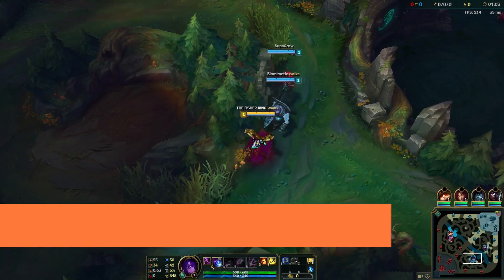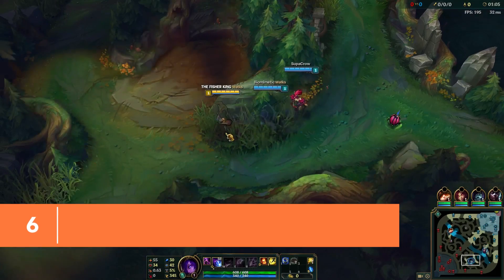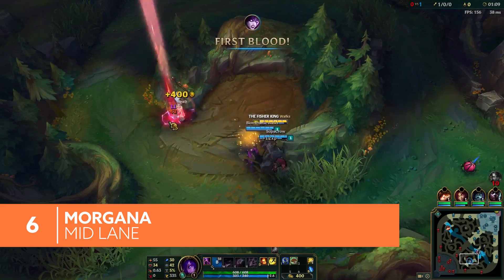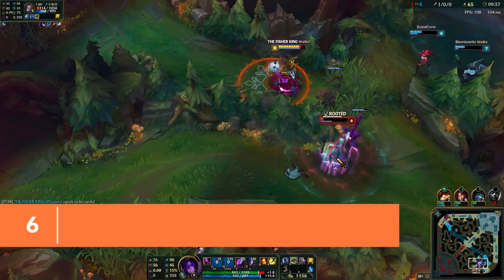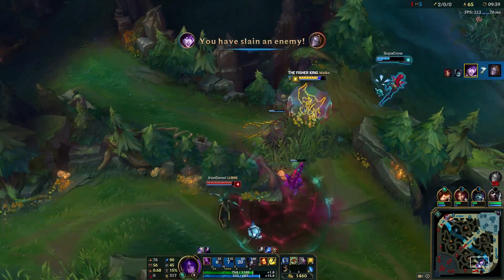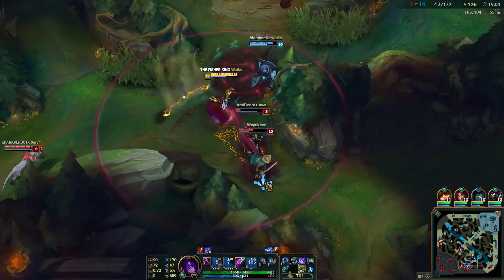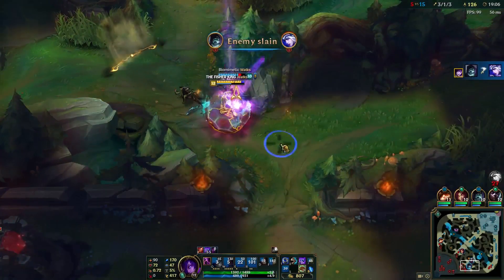Morgana is another dangerous mage. Like Annie, she has high crowd control and is able to lock down enemies with her Q, Dark Binding. From there, she can combo with her W, Tormented Soil, dealing a lot of damage. To secure the kill, Morgana can wade into the fight with her ultimate, Soul Shackles, dealing damage and stunning enemies who stay too close.